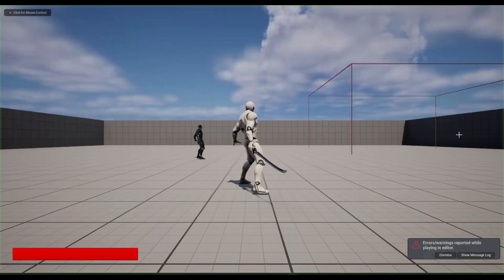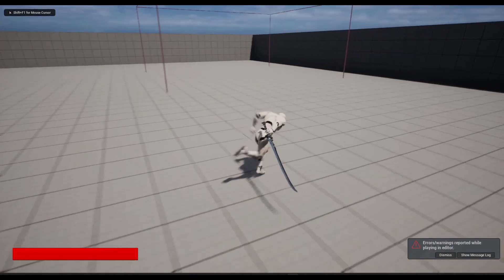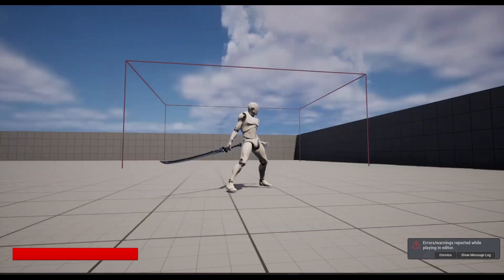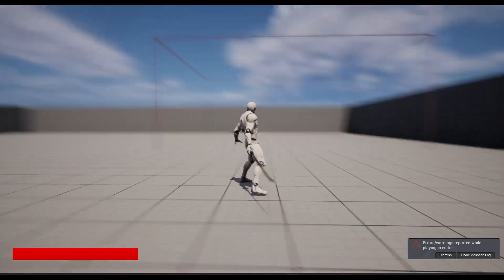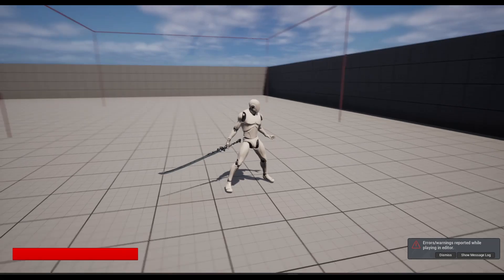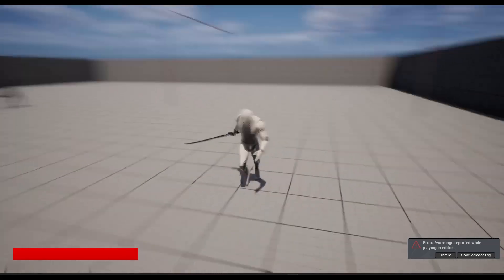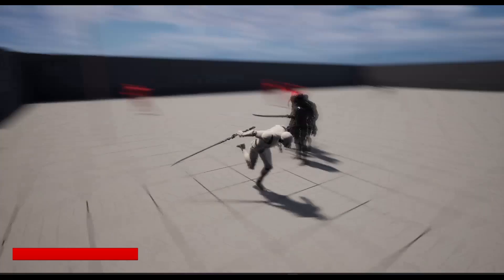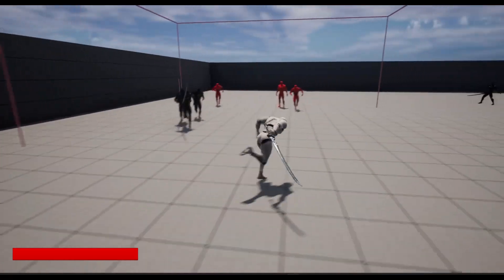Now getting into some of the newer stuff — we are working on AI in this series. If you see this big box, this is our spawner. So if I walk in, enemies will spawn at random in this area. As you can see, there are two variations of enemies: melee enemies and ranged enemies.